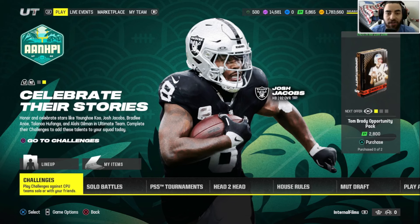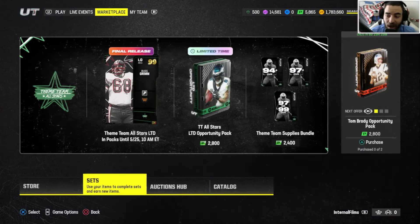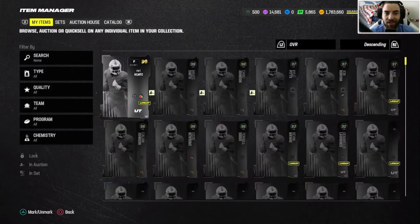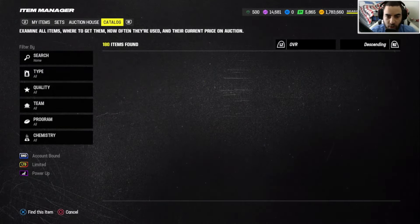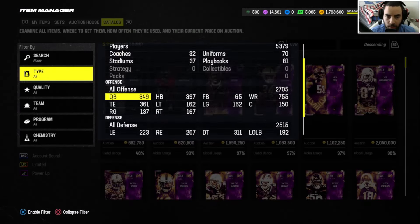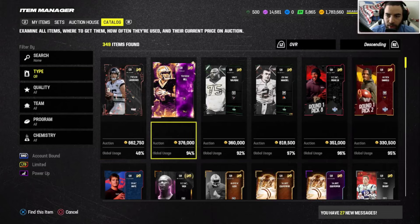But today EA also dropped the goat — we have a 99 overall LTD Tom Brady impacts, and that means we of course got a special offer. We're gonna go ahead and open up that special offer in hopes of pulling the goat. Let's quickly go over his stats and see what his price is right now. Let's go — we could just put in quarterback.